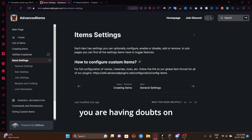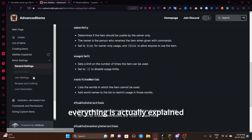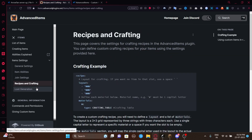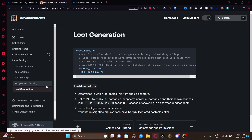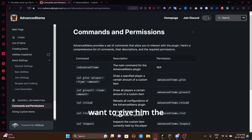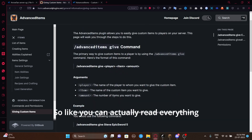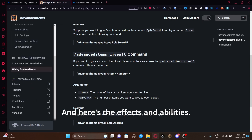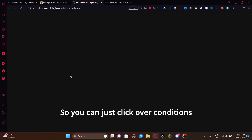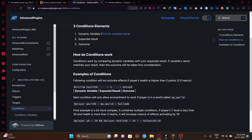There's even a narration on the wiki if you have doubts on configuring custom items. The general settings page covers item abilities, join settings, recipe crafting, and loot generation. You can view commands and permissions here too — for example, if you have an admin and want to give them permission to give players items, use LuckPerms with the listed permission. There's also an explanation on how to queue items, and here are the effects and abilities. I said I'd explain conditions — click on 'conditions' and a new page opens showing how conditions work, like checking the health of the victim.